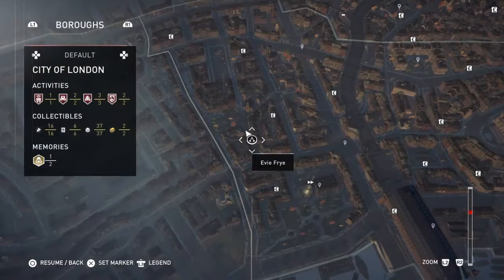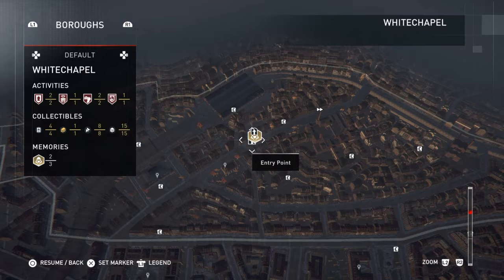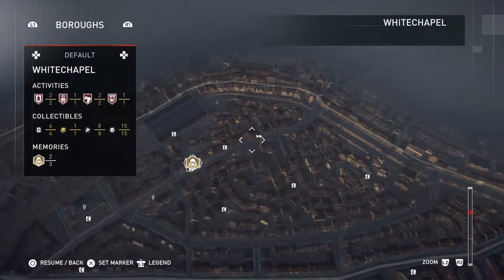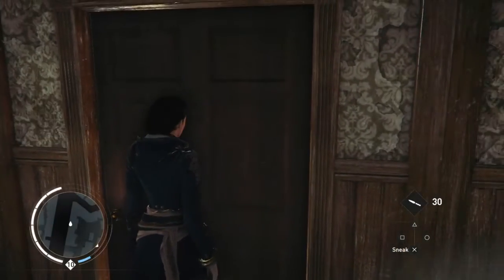We start this off by going back to Scotland Yard in Whitechapel — or wherever the police headquarters is. Letters of Intent. Probably the nearest place to go is this fast travel point here, and then run along and go and talk to Freddie Abline.